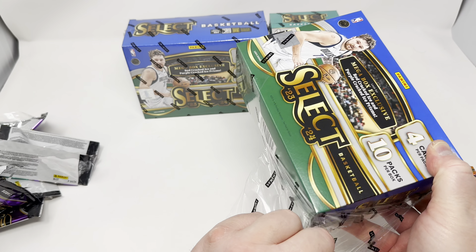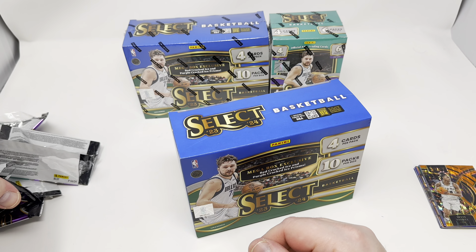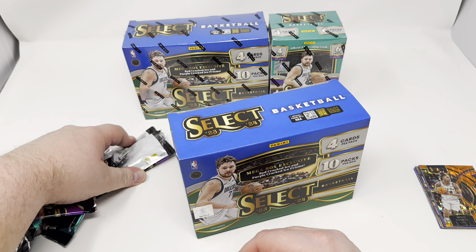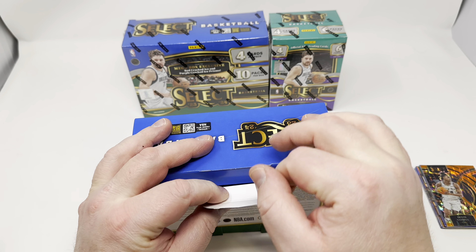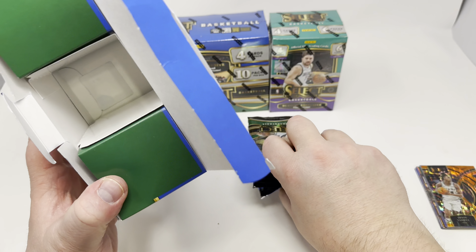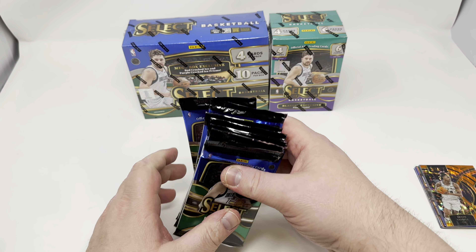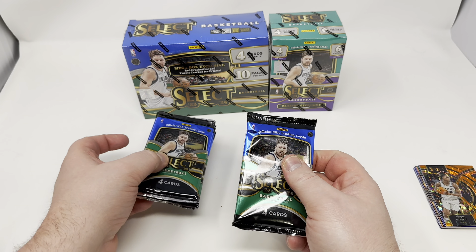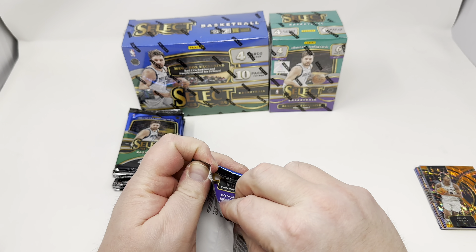The megas — I think these are either 60 or 70 dollars. These are pretty much sold out everywhere. The megas are literally impossible to find at retail. You can find some blasters still at Walmart and Target, but the megas have really dried up, which they usually do for a lot of products. If it's a good product, the megas usually go first and become pretty sparse. Then over time you can still find a few blasters here and there. This one — 10 packs, four cards. Come on, Victor. Show us some Victor. That's all we want.